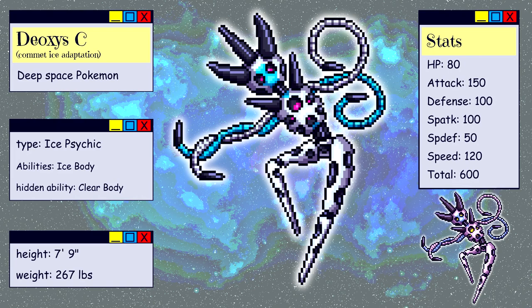I've decided to go with Deoxys Comet Ice Adaptation as the name, Deoxys-C for short. It's an Ice/Psychic type with the ability Ice Body. Stat-wise, it's slower than base Deoxys with an emphasis on physical over special stats to emphasize how hard it is. It would still transform theoretically, with its other forms continuing this trend.